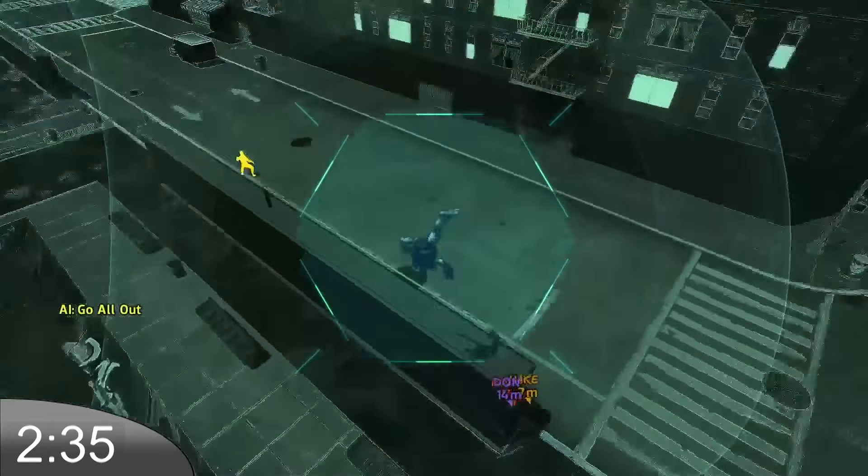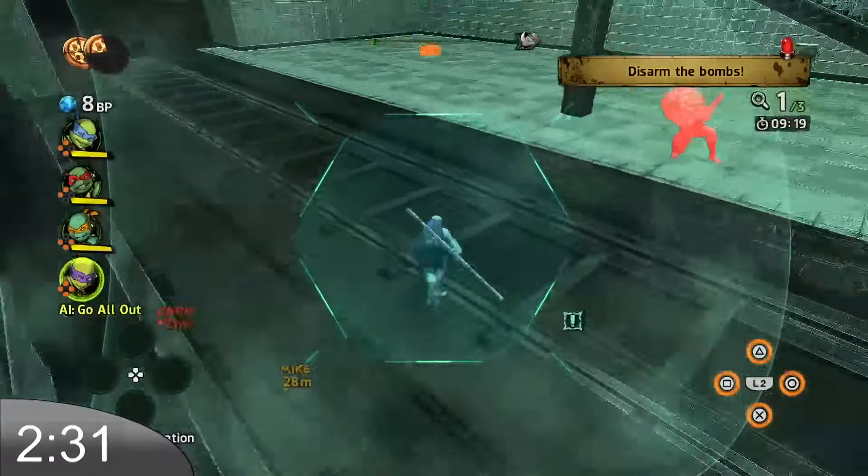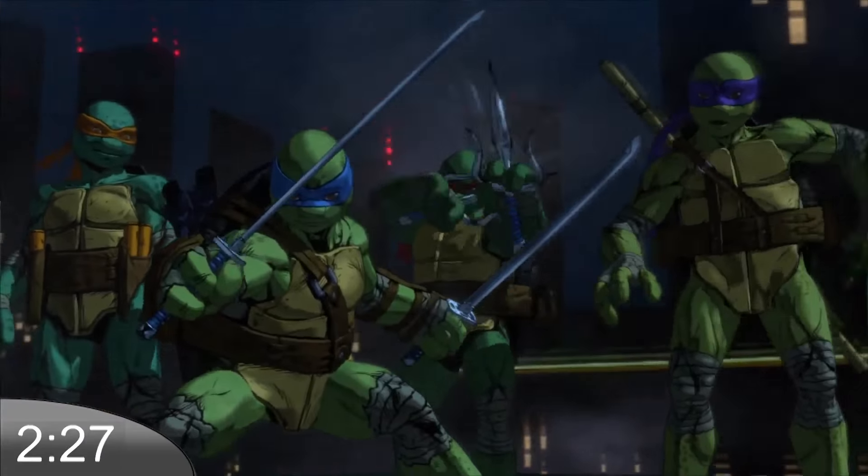The story consists of 9 stages which comprises of you platforming, battling foes, finding your next objective with Batman's detective mode — I mean Turtle glass vision — and facing off against a boss. So let's talk about the graphics.